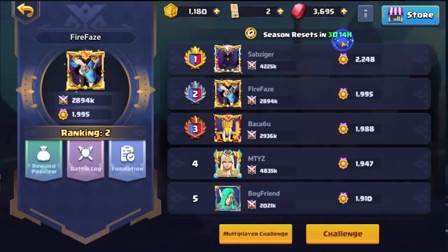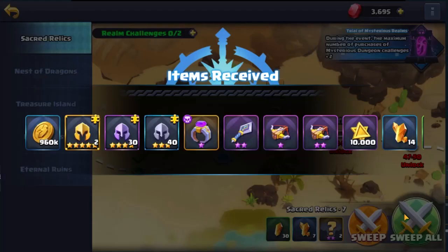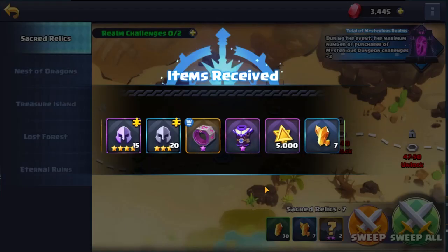I guess if you know you can beat people then it's not too much of a big deal, but if you're not sure you can beat someone it could be kind of annoying if you click it by mistake. Also in the Mysterious Realm there is a Sweep All feature, though it does cost gems — 250 gems to buy sweep and sweep all instances once.